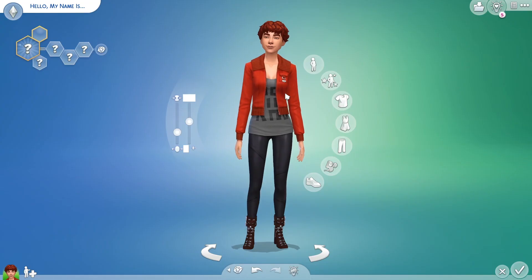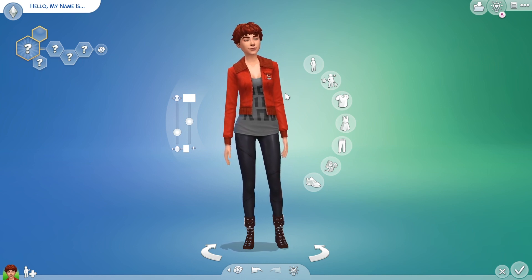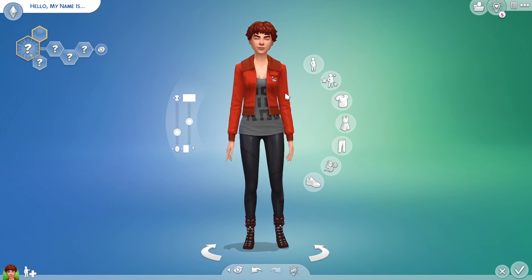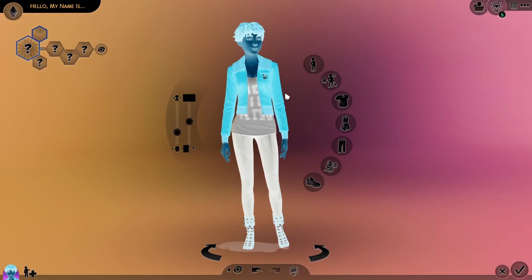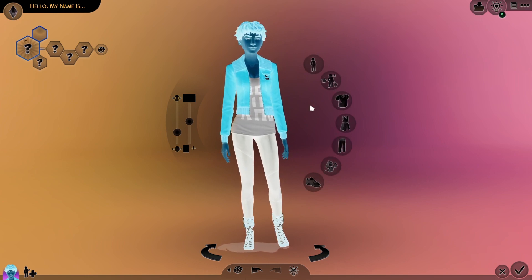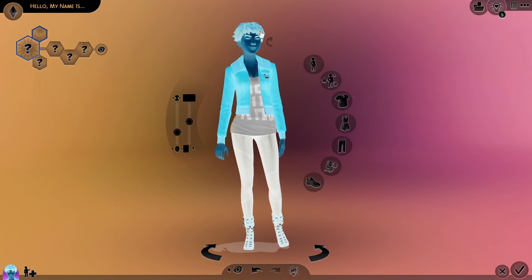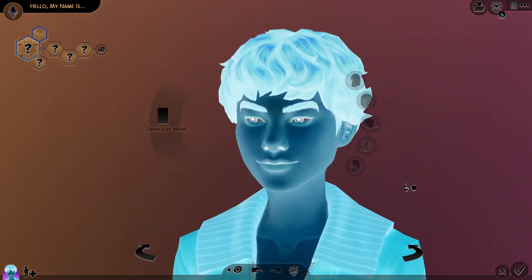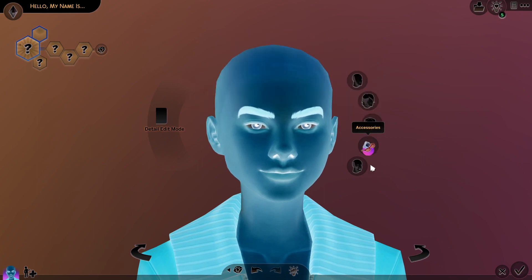Hello everybody, today we are playing Sims again. Last time I did the black and white challenge, and today I am doing the inverted challenge. It's really terrifying — like really terrifying. So I hope she stands out well. I kind of want to make her fantasy; maybe let's hope she turns out well, otherwise I'm gonna be kind of disappointed.